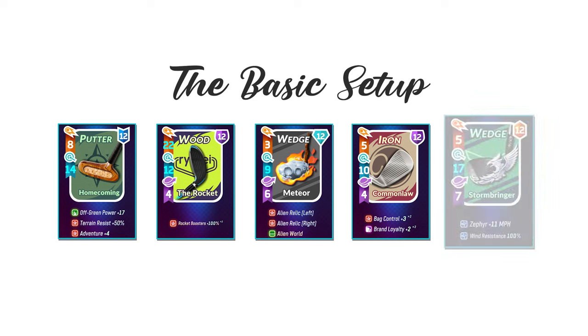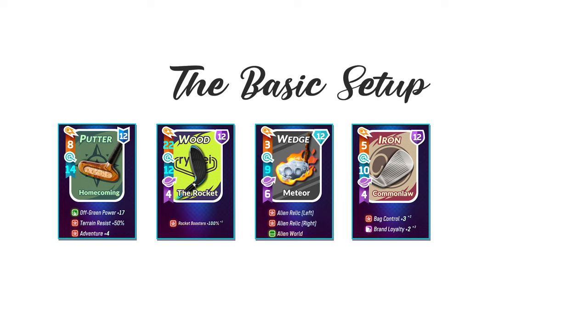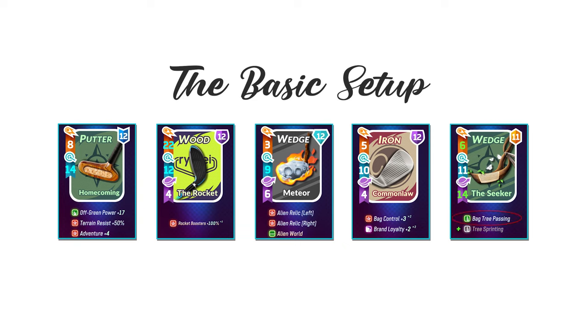Finally, in the fifth slot, we have our Wedge. In this case, we're using Stormbringer because it's a really reliable option around the green. It also has Zephyr as its special ability, which gives you additional driving distance from an added wind speed behind you. As an alternate, you could also go with the Seeker in the fifth slot to provide your bag with tree passing.